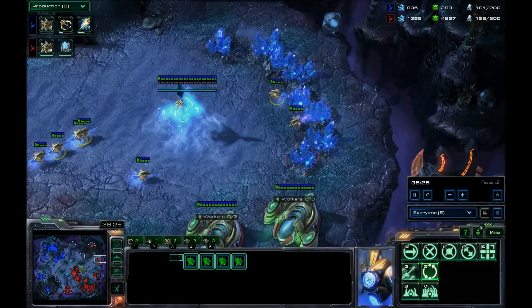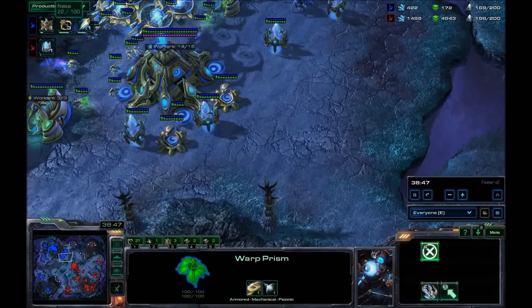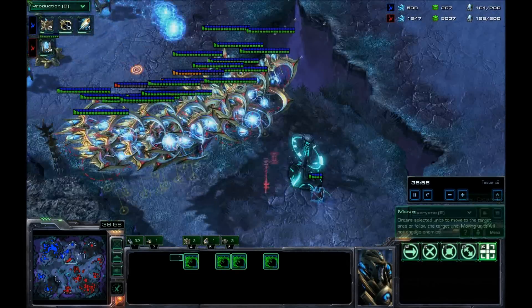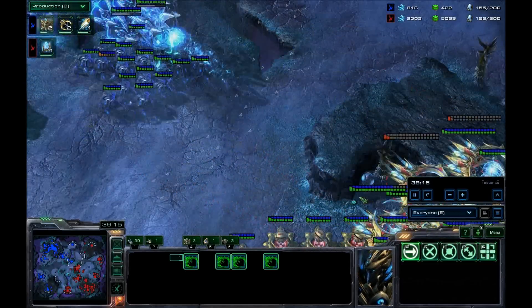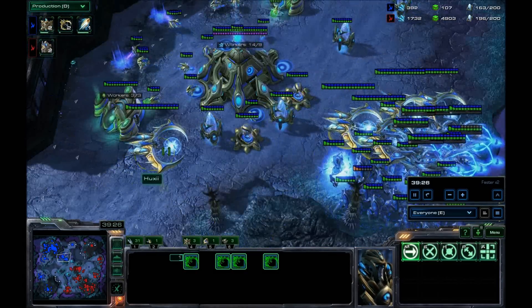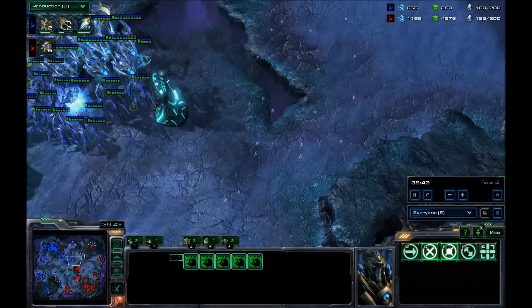Je vois l'armée de l'adversaire — il y a encore beaucoup de Void Rays, beaucoup d'Immortels, quelques Stalkers. Vraiment belle compo de l'adversaire — c'est plutôt une compo qui fait peur. Mais en fait, pas tant que ça. Un Obs dans la base de l'adversaire pour savoir quand la B5 est posée — c'est très important. Vous devez contrôler les expansions au maximum. Et derrière, on va continuer à faire le forcing avec les Tempests.